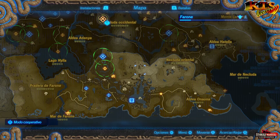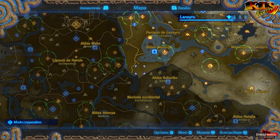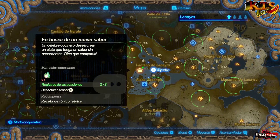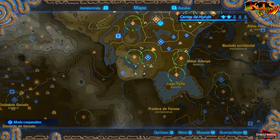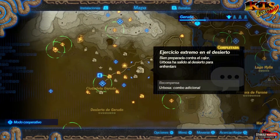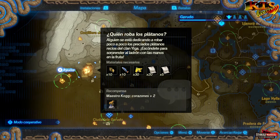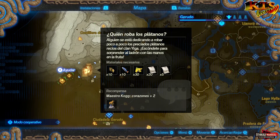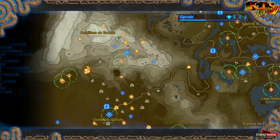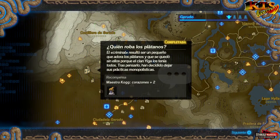Por último, creo que hemos desbloqueado una cosita más por aquí. Esto seguro que es con dinero... ¡Ojo! Maestro Cog, Corazones más dos. ¿Quién roba los plátanos? Esto voy a comprarlo aunque estemos con el Rey Roam. Perfectísimo — Maestro Cog, Corazones más dos. Y máscara de sigilo para Link, que es una cosa que está bastante bien.